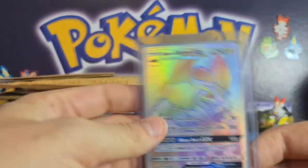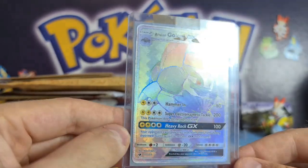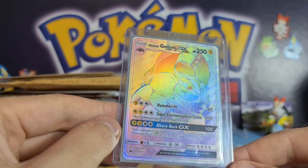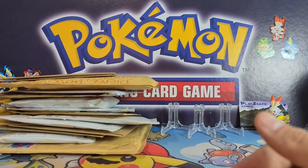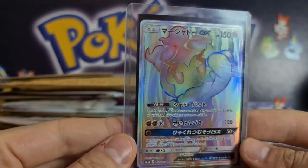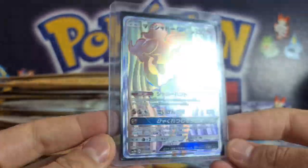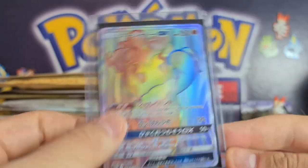Also in this parcel we've got a Galarian Slowpoke — I didn't really want to buy this but it was a rainbow rare, cost me like four quid, so I thought why not. I'll probably get all the rainbow rares graded at some point. This one's a bit more interesting — I love this Japanese Marshadow. Look at it, from their version of Burning Shadows. It's got this awesome psychedelic kind of wallpaper effect going on.